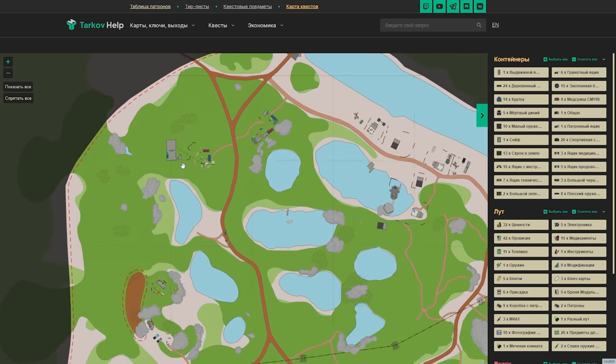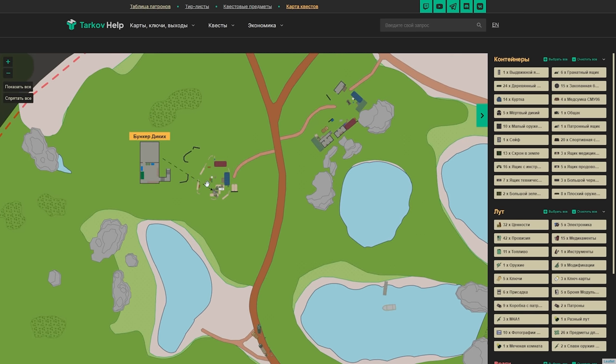Woods. On Woods, the new bosses spawn on the top of the map, right next to the radio station. This is really far from the main area, as well as it's really far from the main extraction. Therefore, I think it is not really suitable for farming.